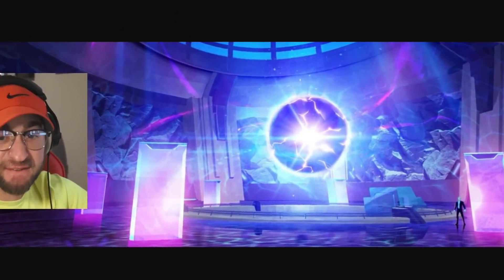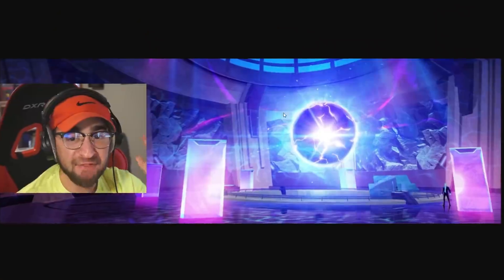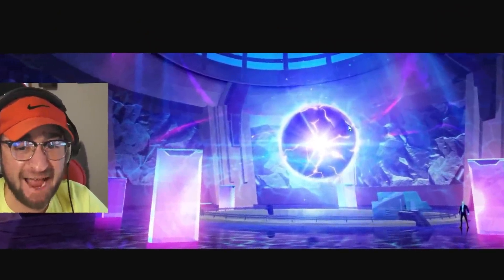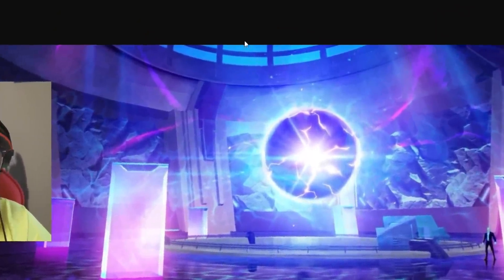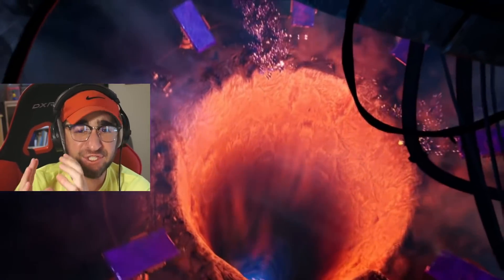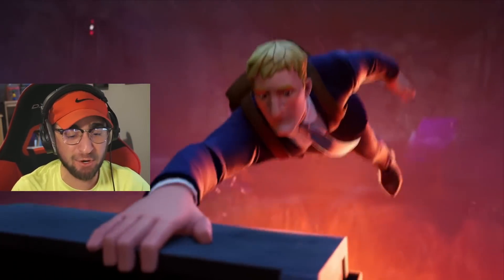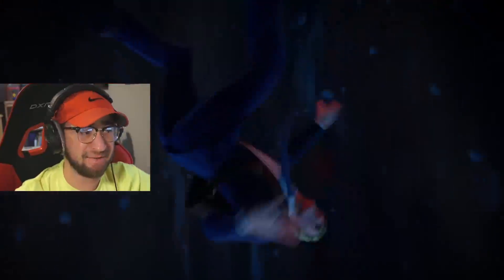Here we have apparently the first ever image of Fortnite Chapter 3 leaked, and this is called Reality Zero. We have the zero point, which is literally inside of the grotto — you can see the top of the grotto right there. Why is the zero point here? We also have Agent Jones outside of the zero point, outside of the loop, wearing a suit. Agent Jones escaping the loop — is that a good thing? Is that a bad thing for the storyline? Comment down below.